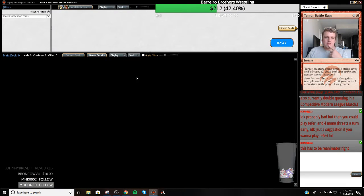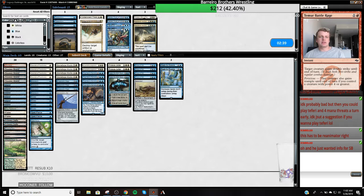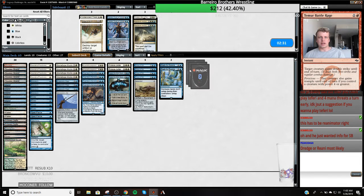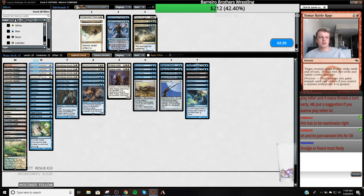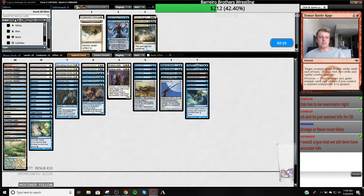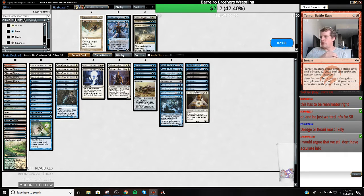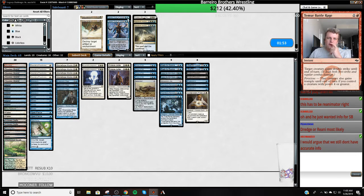I'm gonna go out on a ledge here and assume my opponent is some degenerate combo deck — that's how we're gonna sideboard. I want my Cliques, probably Flusterstorms and Surgicals. I'm probably not gonna board in Narset cause I only like that against the blue ones. I'm gonna cut my Jaces, cut my True-Name Nemesis. I would argue we still don't have accurate info. I'm just gonna set my deck up to answer the field as long as it's not a blue deck.